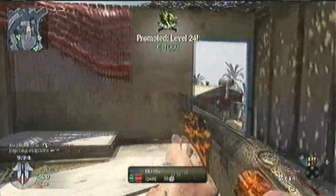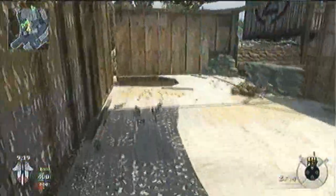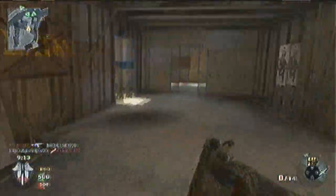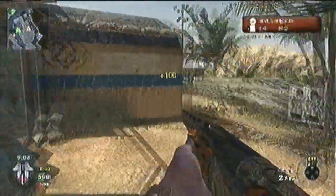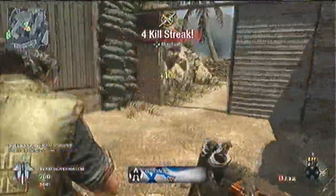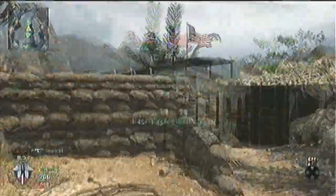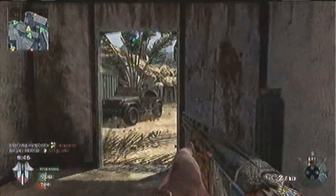I'm just going to talk about the gameplay a little bit today. I was having a bit of trouble with the Olympia at first — it's a pretty difficult shotgun to use. With all shotguns you've got to be really close to players in order to get hit markers on them. Luckily I was playing on a close map like Firing Range, so it's pretty easy to do that. Always stick near walls and go through the tighter areas instead of the big open areas — that's the best way to be successful.